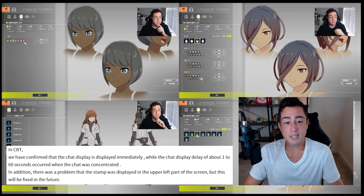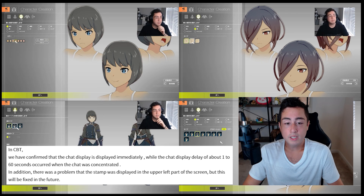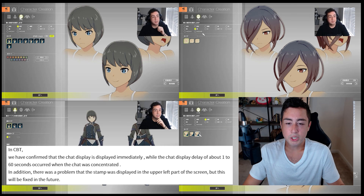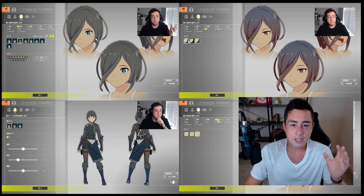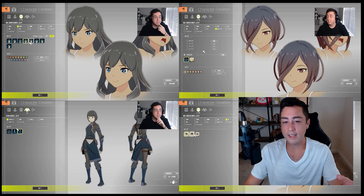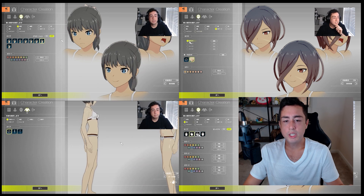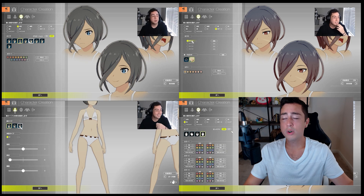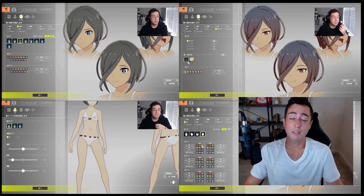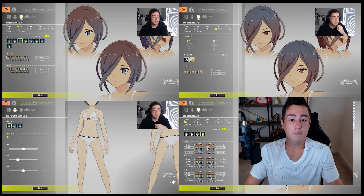About the chat test: in the closed beta test, a chat display delay of about 1 to 60 seconds occurred when chat was concentrated, but we confirmed that chat display is now displayed immediately. In addition, there was a problem where stamps were displayed in the upper left part of the screen, but this will be fixed in the future. It sounds like messages could come through 10, 20, 30, even 40 seconds after players typed them — a bit concerning, but they noted they will be fixing this feature.